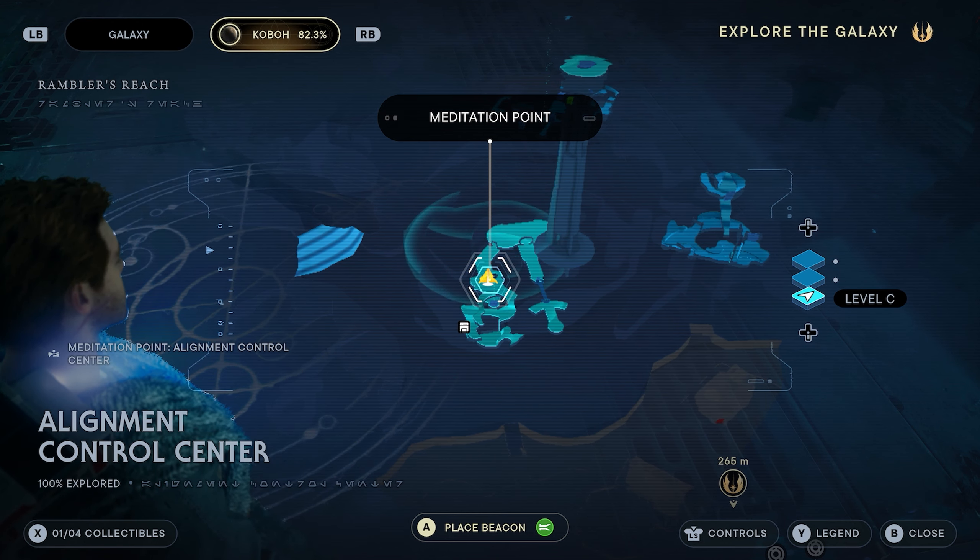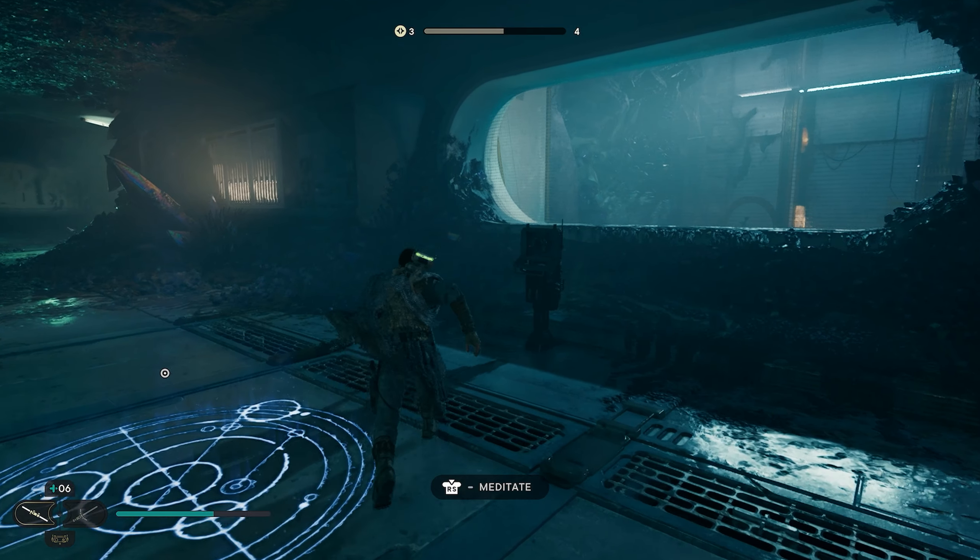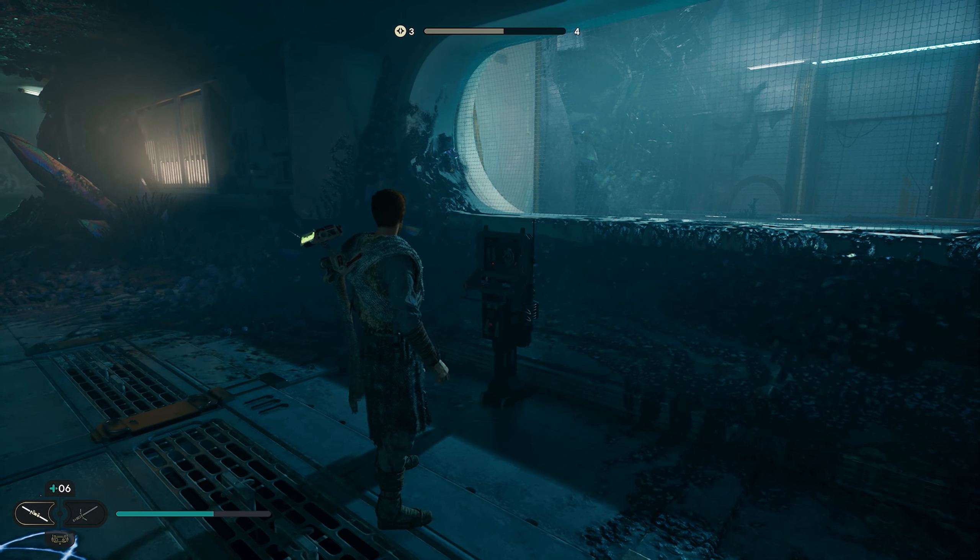We're actually going to be starting from the Alignment Control Center meditation point. Once you get to this meditation point, you can see this little machine right here to your right. This is probably going to be the most difficult one to grab.